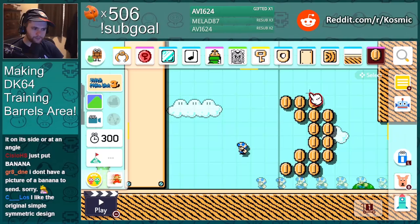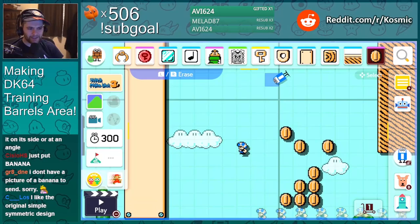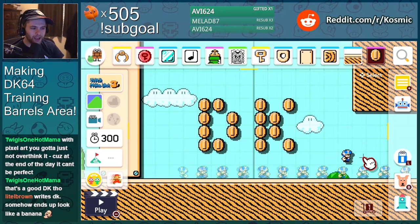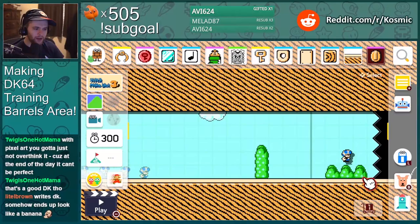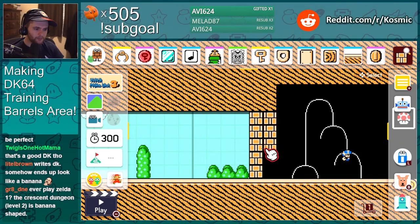Just throw in more and more until it's not recognizable at all. More and more and eventually it'll look right — I'm just gonna write 'DK' instead, I can do that. It's pixel art where you have like eight pixels. Okay, here we gotta have a gate mechanism — here's our gate.